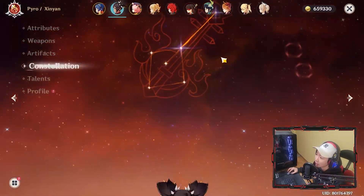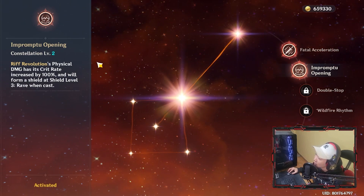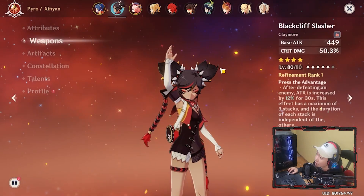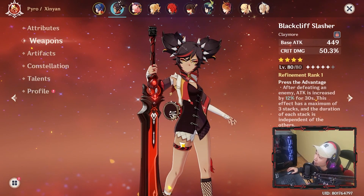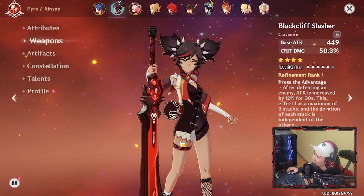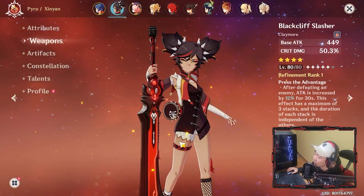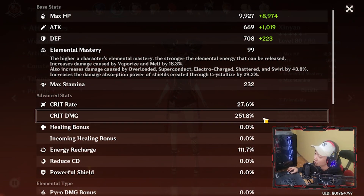The reason Blackcliff is good is because her Constellation 2 is going to proc her Q 100% — the crit rate is going to be 100%. So you're going to do 100% crit damage with her Q. With this weapon you have crit damage, so it's a good support weapon — you're not looking to do a lot of auto attacks or damage from the E. You're just going to be spamming her ult and using the E to support other characters for defense and increased physical damage. With this weapon you can potentially have a lot of crit damage, and you don't even care about crit rate because you're just proccing the crit damage. You need Constellation 2, and this weapon will be super OP with Xinyan.